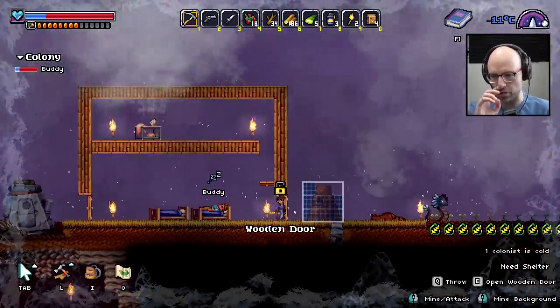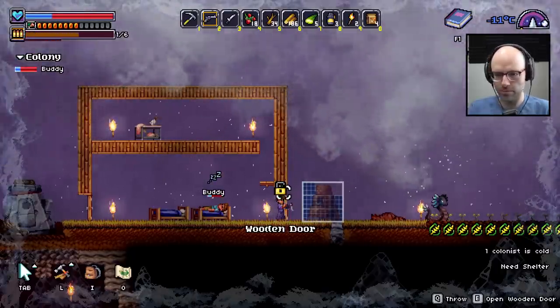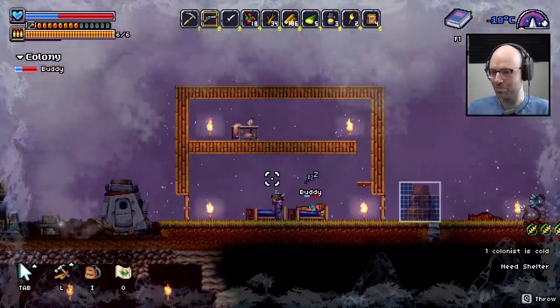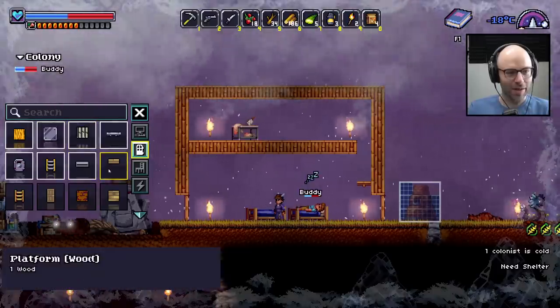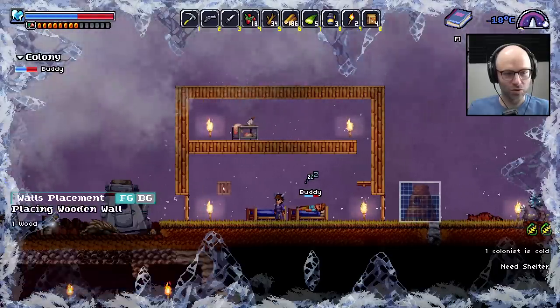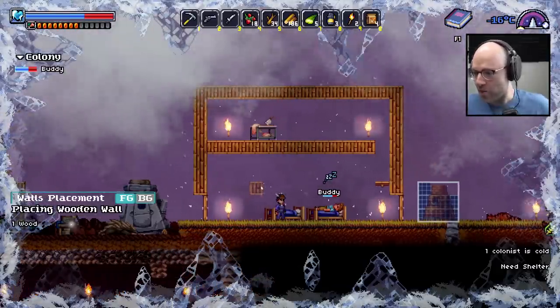Excuse me, I'd like to get this raccoon — it's going to be a mighty cold winter. You're freezing to death? It says we need shelter. I'm in shelter! I'm in shelter! Build me — what does a back wall look like? Wooden wall? But how do you build a background?